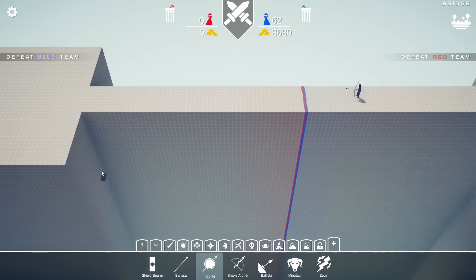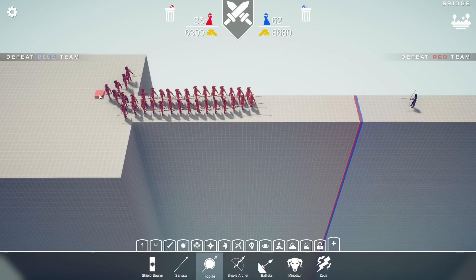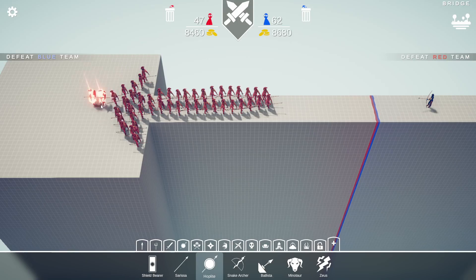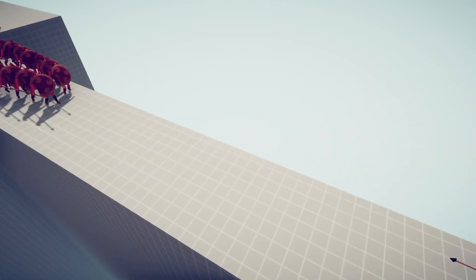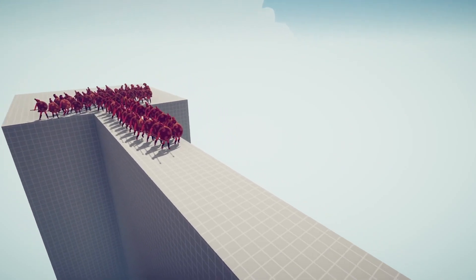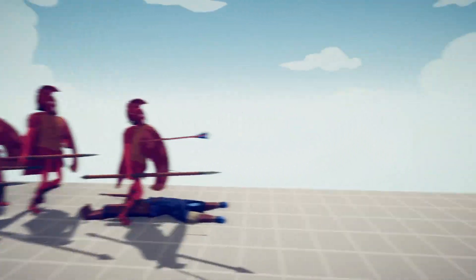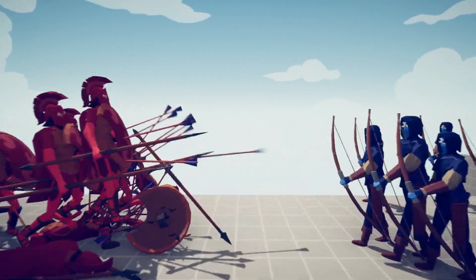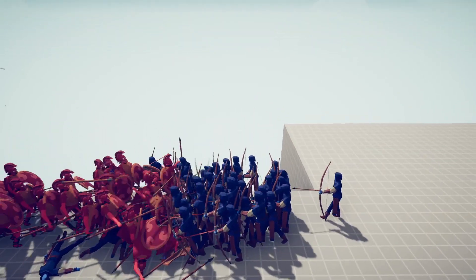Hoplites technically count as shields, so let's use them real quick. The Spartan hoplites - I keep saying Spartans but they're just hoplites. I think they might win. They have lesser shields so the defense isn't as good, but they have very good melee. Let's see the first shot. The Spartans are holding up - okay, the arrows being knocked. The Spartans are not taking that many losses. I think they've got this.